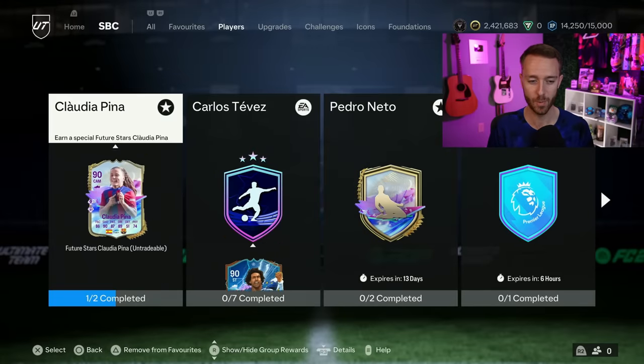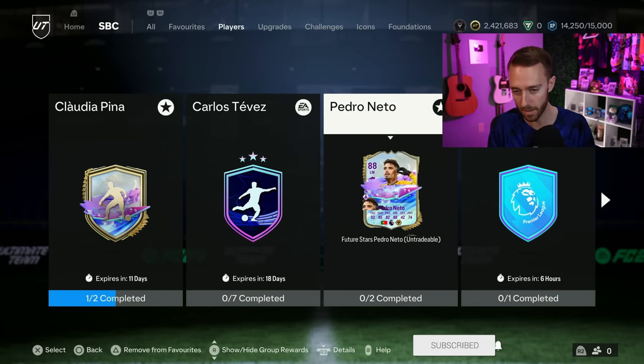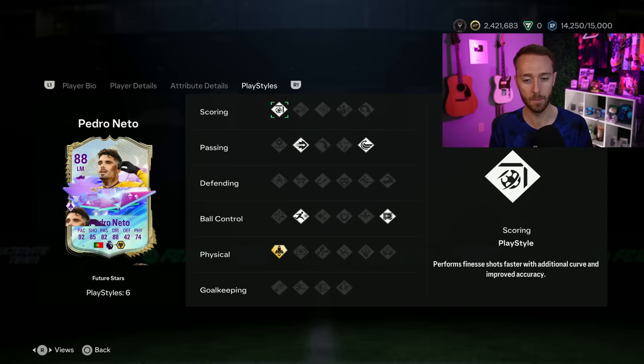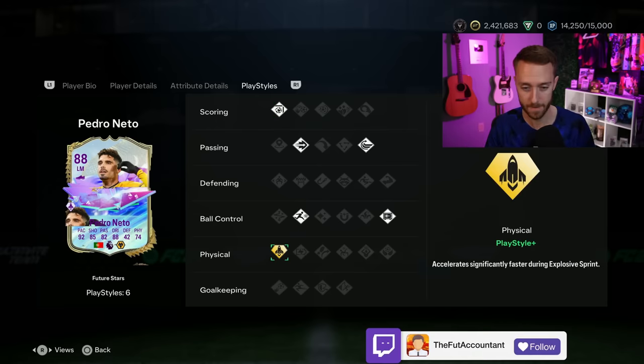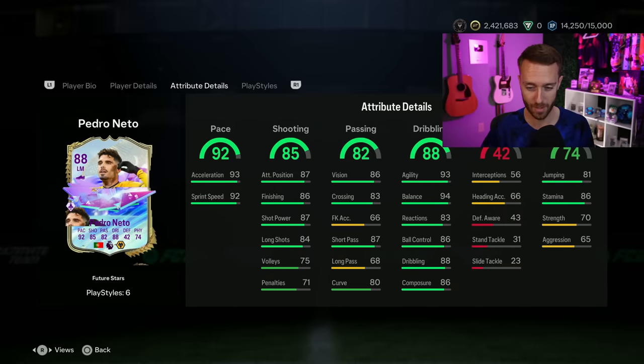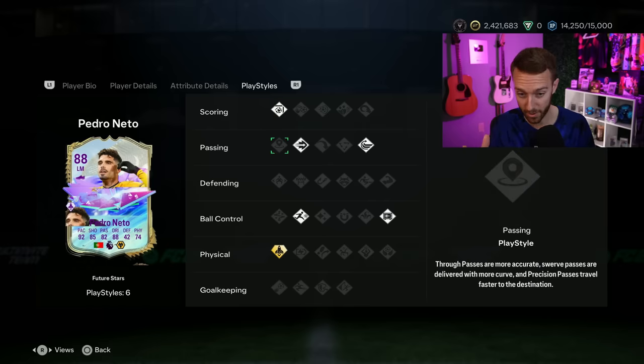Our expectations were set super high because Claudia Pina's card had two playstyle pluses and insane stats at a great price. Pedro Netto is a solid price, but I think he'd only be worth over 100,000 coins if he had two playstyle pluses. That's the reason this card isn't that exciting - only one playstyle plus when everything else has two right now. The stats don't look bad though; he's got really good agility and balance in dribbling and great pace.